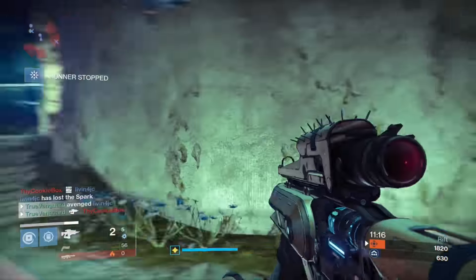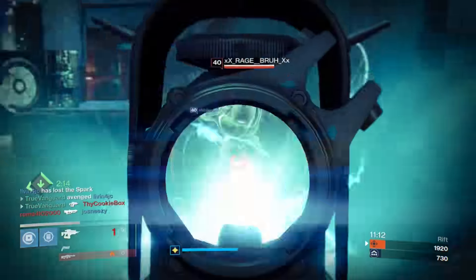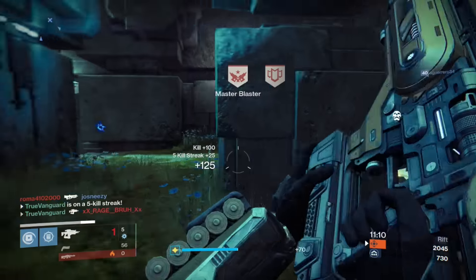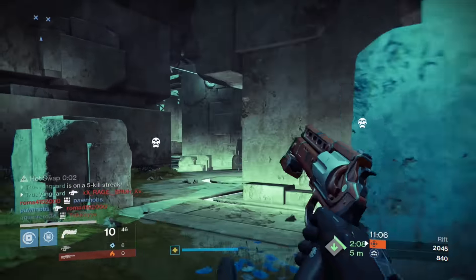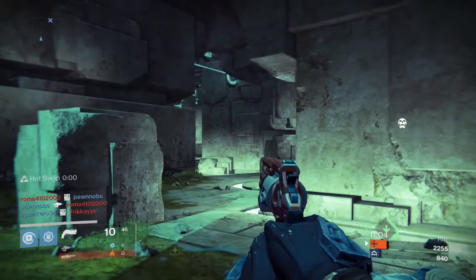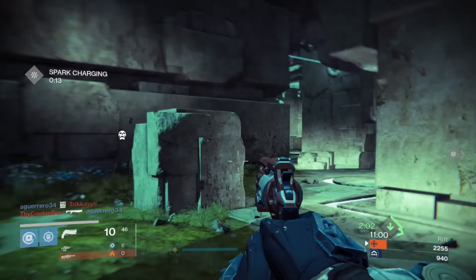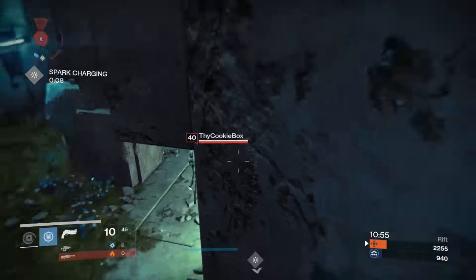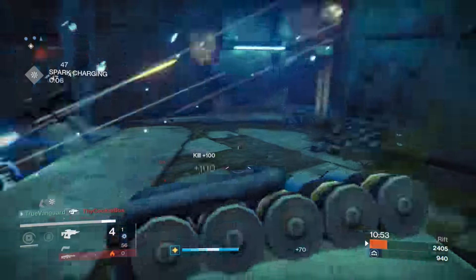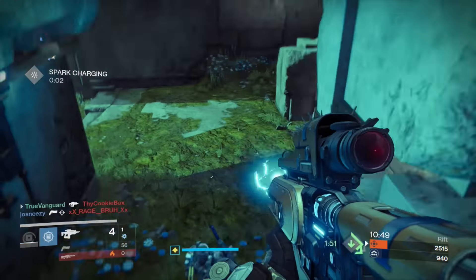I use Cauterize so I can normally regenerate health after a kill, which preps you for the next engagement. Cauterize can be a bit buggy sometimes — even on the first kill in your super it won't proc — but that doesn't happen very often. For the most part it's pretty reliable. I honestly don't see the Sunbreaker super as being weak — there are times where I'll rack up four, five, or even six kills with one super activation.